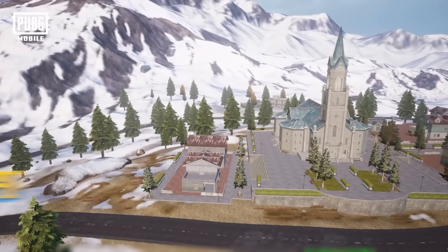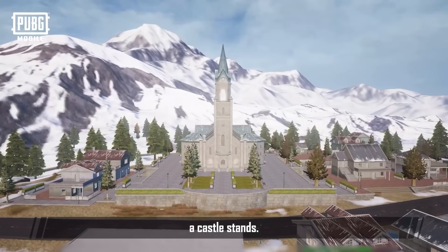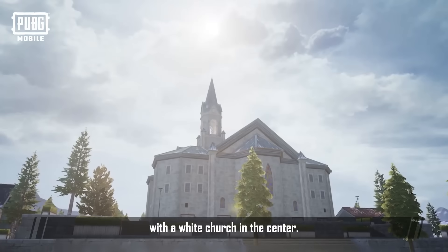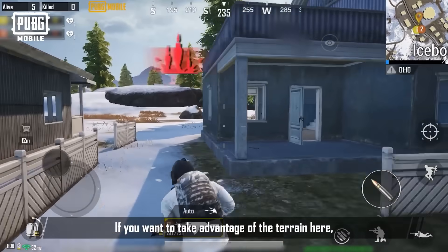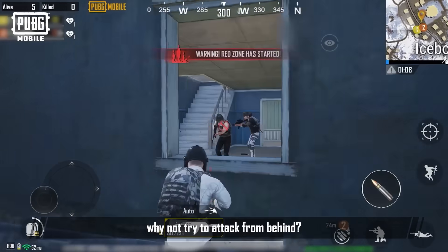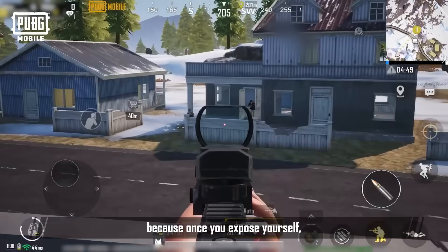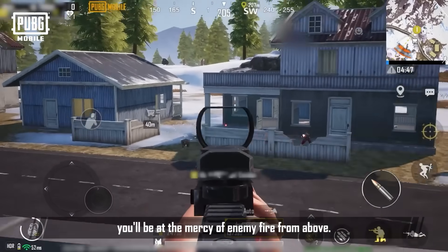Ice Borg! On a snow-covered hill, a castle stands. There are a lot of buildings with varying heights in Ice Borg, with a white church in the center. If you want to take advantage of the terrain here, why not try to attack from behind? And keep an eye out for enemies doing the same thing, because once you expose yourself, you'll be at the mercy of enemy fire from above.